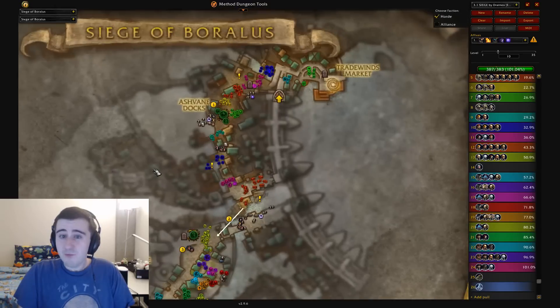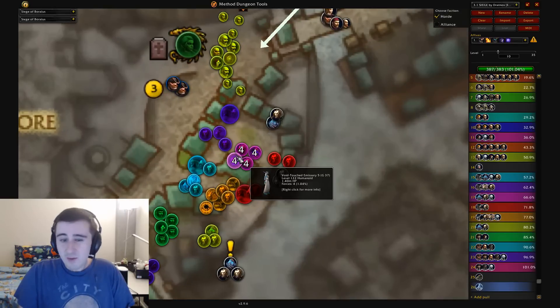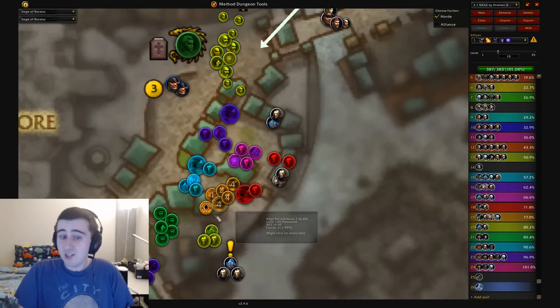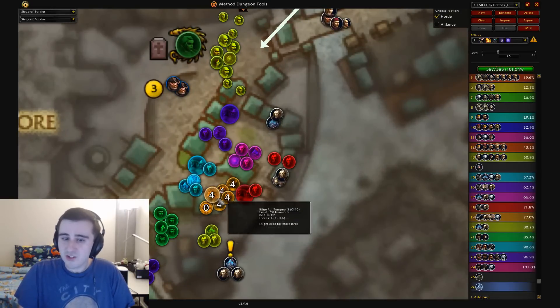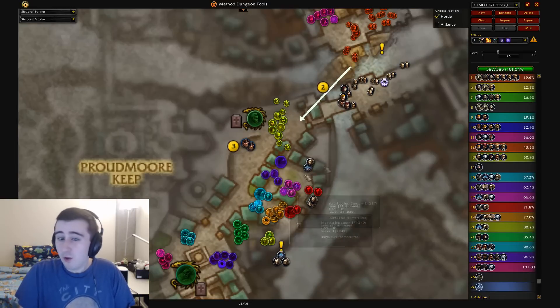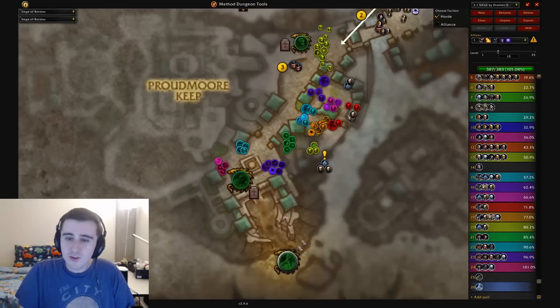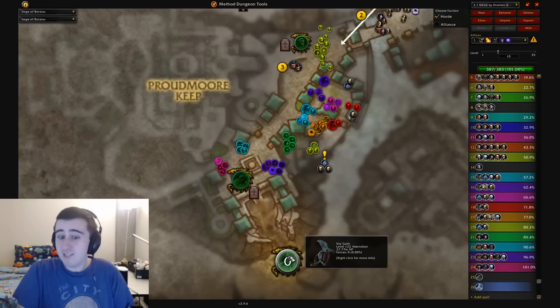Siege of Boralus is not too bad with Void-Touched Emissaries active. You'll have to deal with one, but this one is actually not as bad as the one that's active during Tides Week — the one that shows up in that pack — so it's really not too bad, and Teeming is going to make you pull all this stuff anyway. There are some clever ways to bring spotters to certain areas, but even if you don't do that, you can probably still time this key as long as you're able to deal with Viqgoth in relatively few phases.